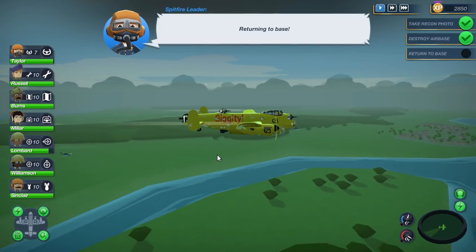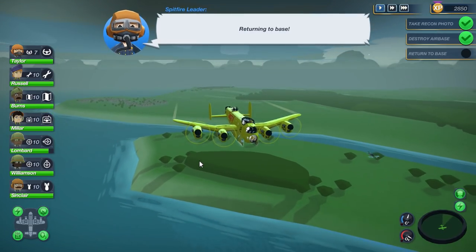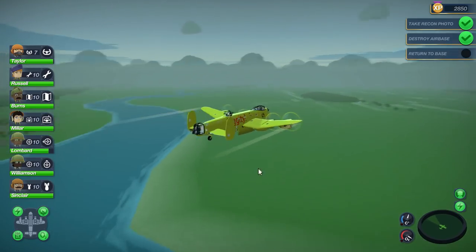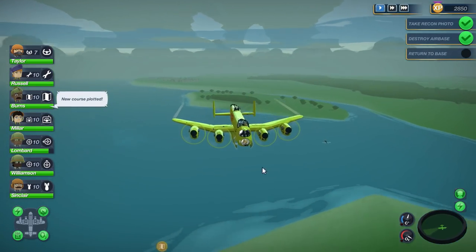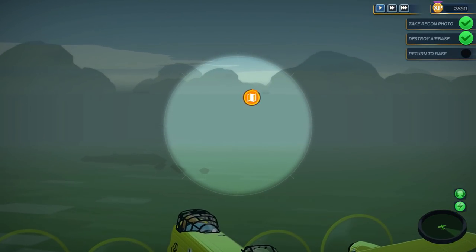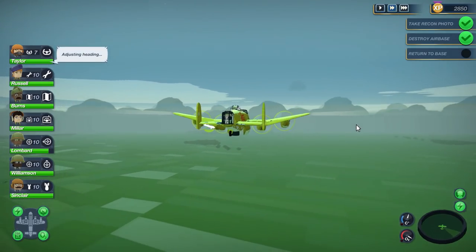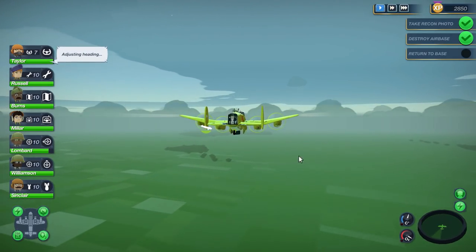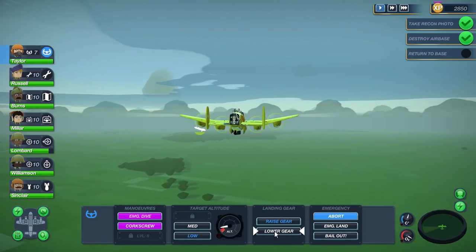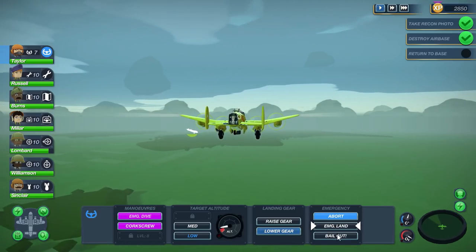We have one Spitfire here, two, three of them! Oh my god, quite a bit of a crusade we've got going on here. I'm coming back home as a hero! We got three Spitfires alive, we brought down Merrick Jogger, we bombed these dudes. You can actually speed up the game over here as well. There's the landing area, so let's slow it down. In order to land you obviously want to bring the old gear down. There's also an emergency landing, and we could bail out.